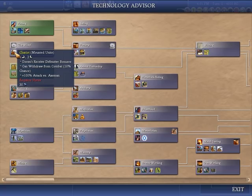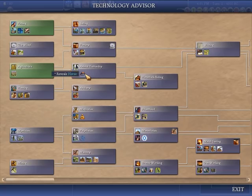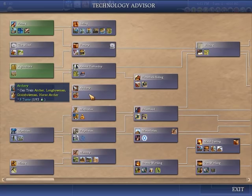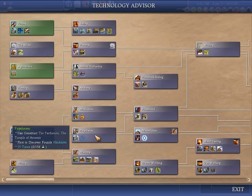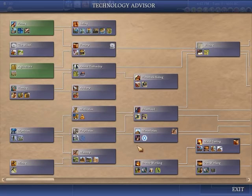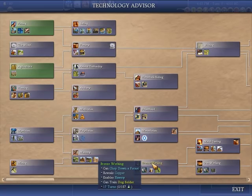So those are the defense considerations you need to make in the early game. The third thing you want to do is get a strategic resource — that's basically horses, copper, or iron. Normally you're going to reveal at least copper.